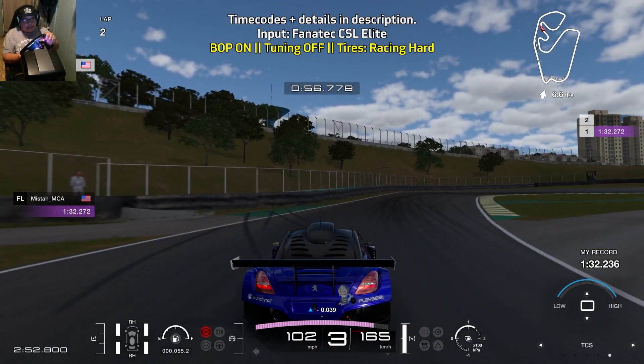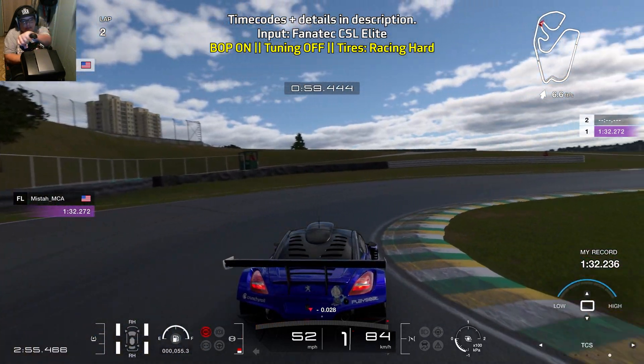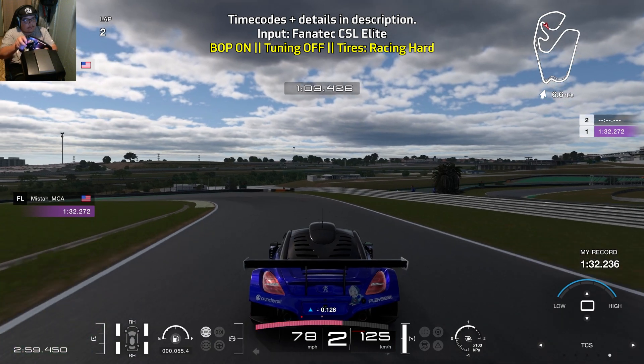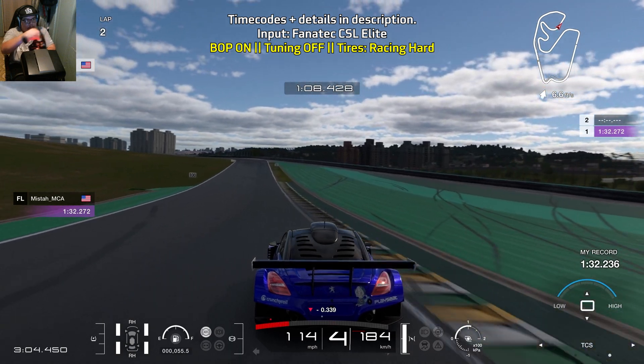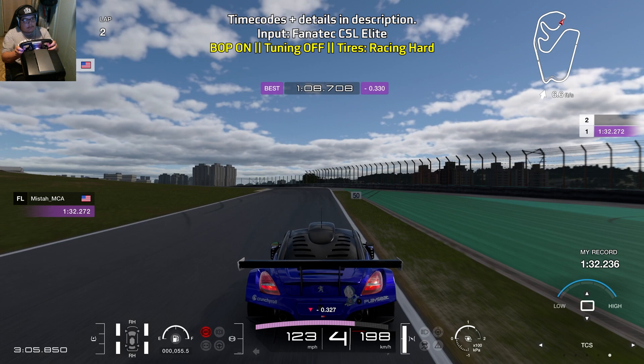Then bring yourself towards the left and you're braking before you reach the green areas on either side of the track. You're braking hard for a while — go down to first gear, then back up to second gear, and start to get on the throttle. Then do a little lift off of the throttle through this turn, bring yourself towards the right, and you want to brake before the 50 meter board or when you reach the dry patch of grass on the right.